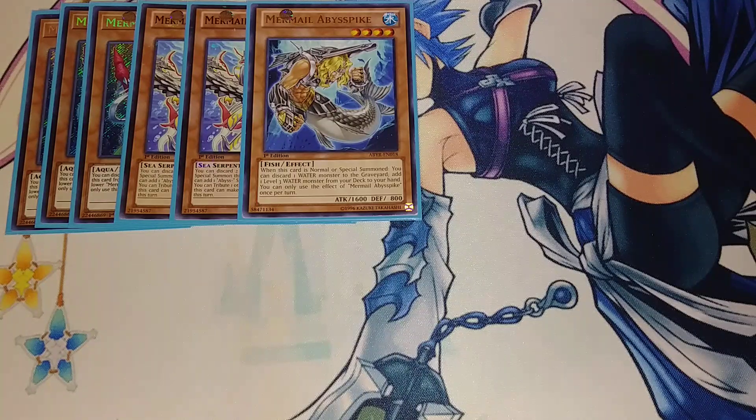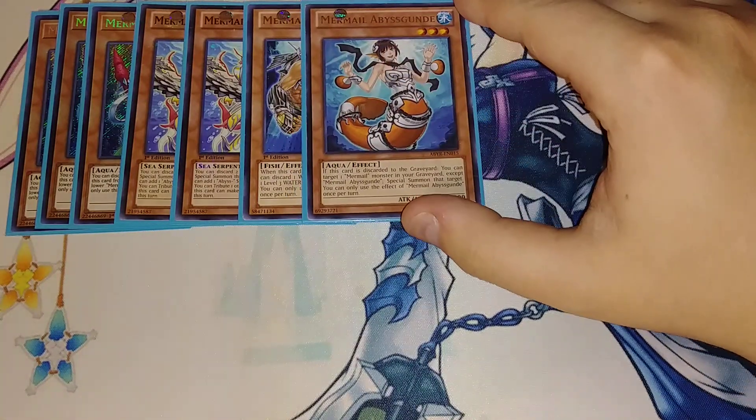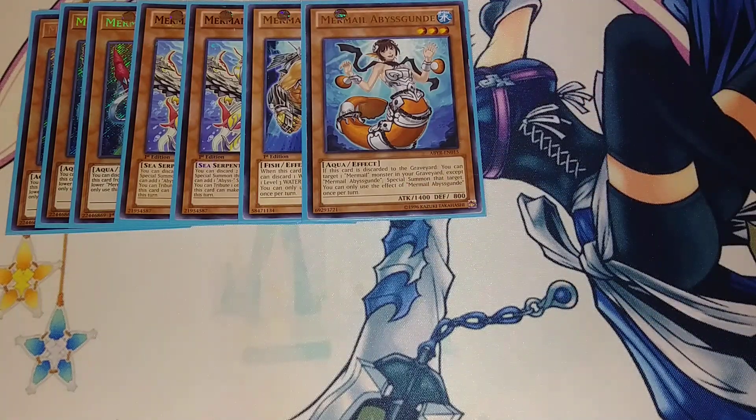Then we play a single copy of Mermel Abyss Gund. Gund is really good at one — I've played her at two and at one and I feel like one is fine. If this card is discarded to the graveyard, you can target a Mermel in your graveyard and just special summon it back to your side of the field. She's a good extender, but I never want to draw into her. I always want to add her from deck to hand off of Spike — normal summon Spike, discard an Atlantean, trigger their effects, add Gund, and then discard Gund to bring back something like Abistius.